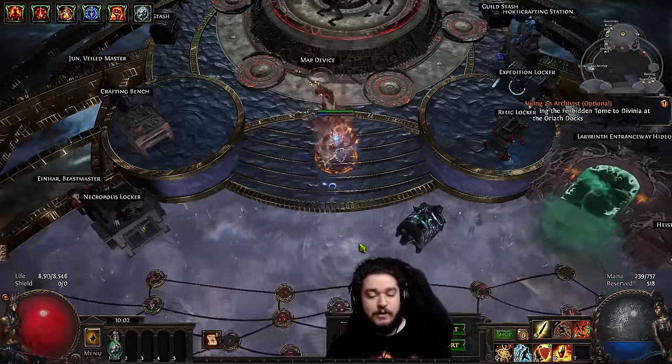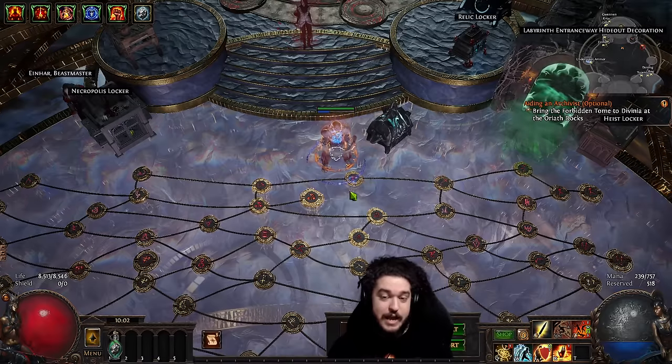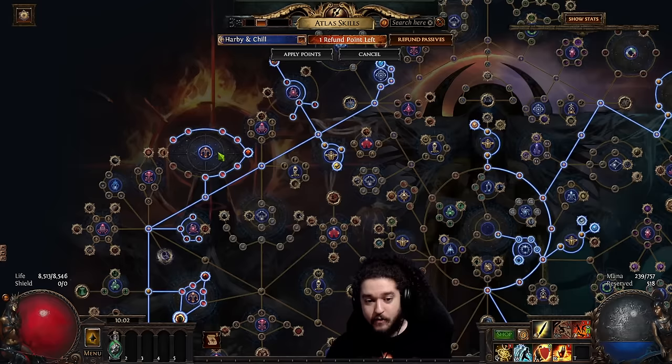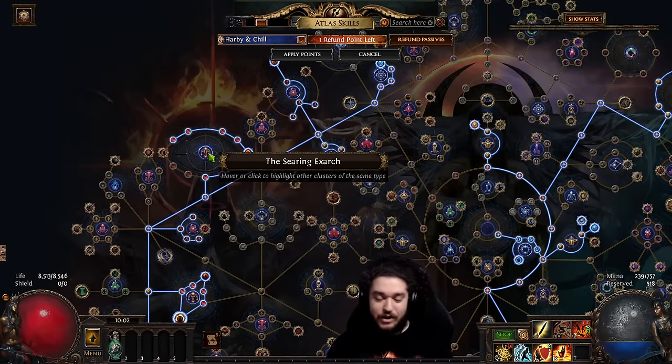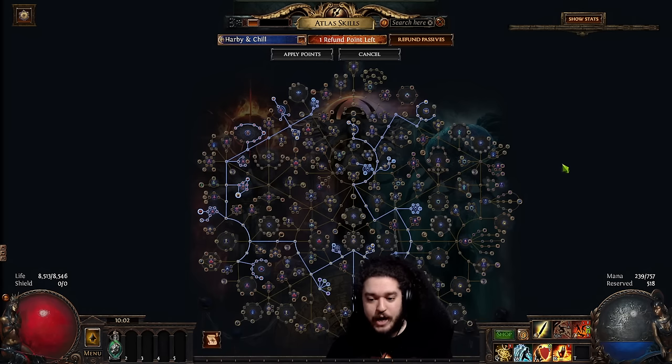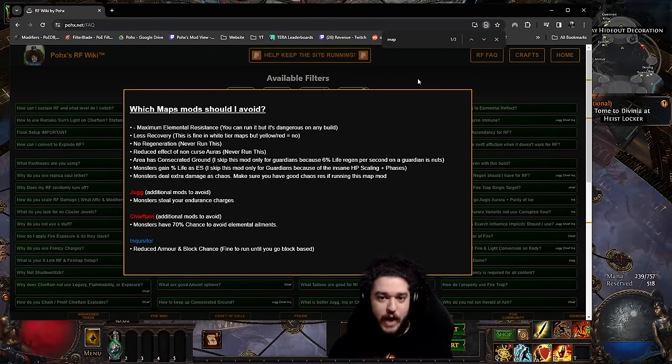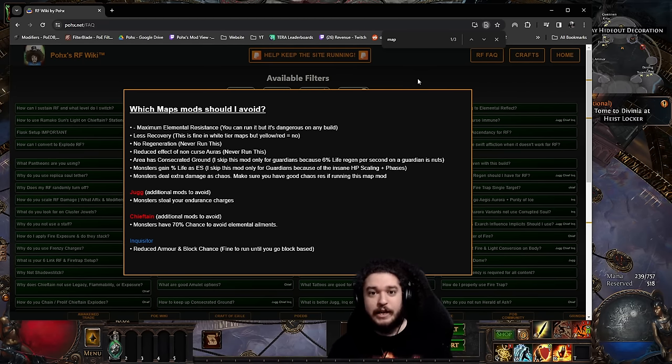If you're running Eater or Exarch influence with altars on your map, and clicking things like 'nearby monsters gain 100% bonus damage as fire' or '100% bonus damage as chaos,' you're adding yet another layer of difficulty. A lot of builds can handle this, but it's about progression — understanding when you're able to tackle the content and how tanky your character really is. Content creators click random stuff because we're used to it and understand what we're dealing with.